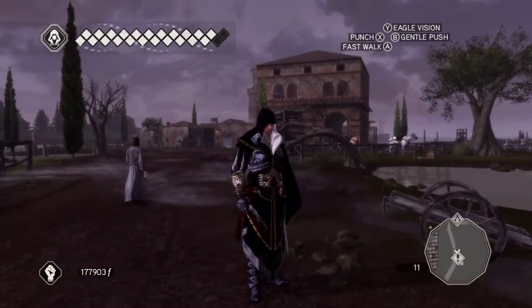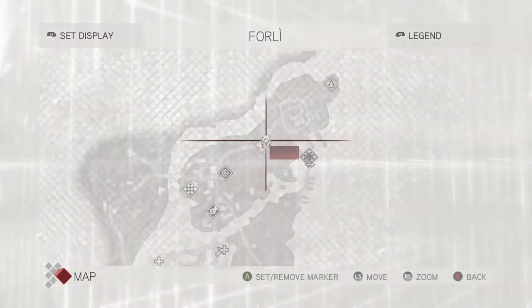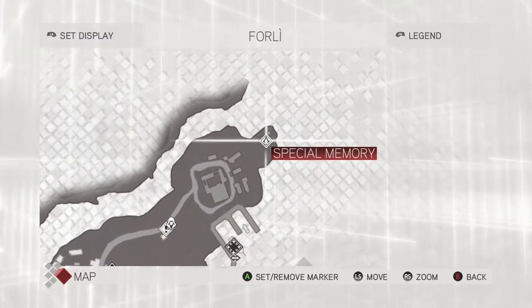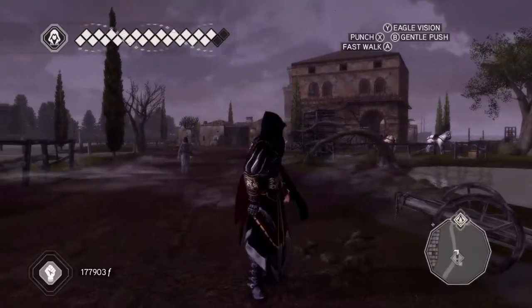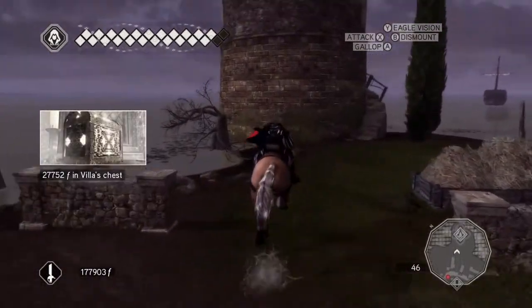All you need to do is turn around and head to the viewpoint located just to the northeast of you. Head over there — you can see there is an icon on the map; it is the white Assassin symbol. That is how you know it is the mission. It's a special memory and it is repeatable, so go ahead and run over to that memory and restart it if you missed the opportunity during the story mission.